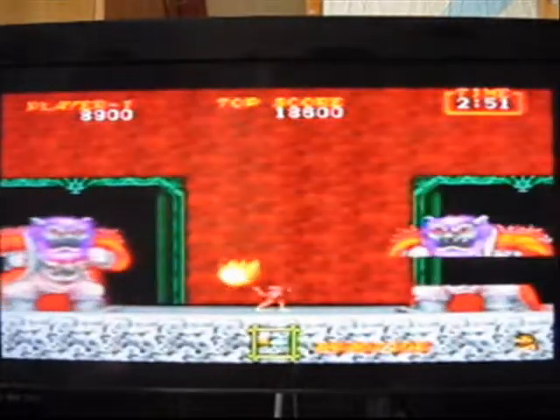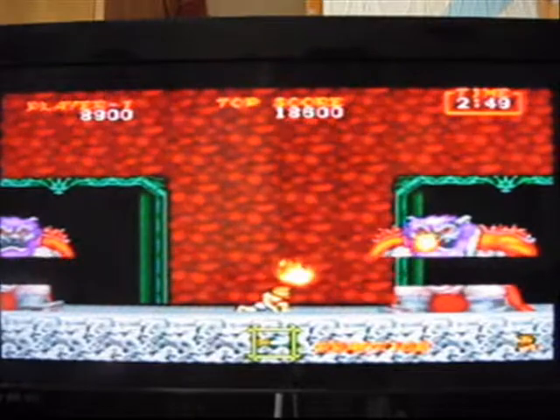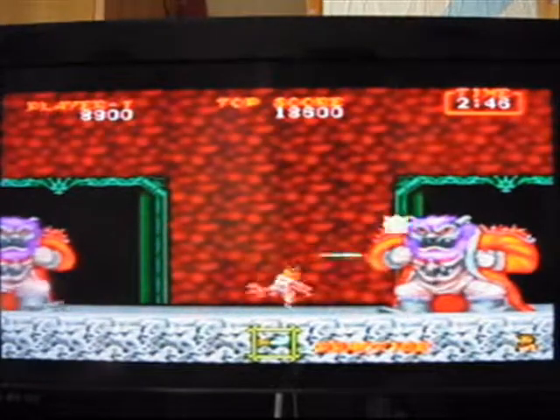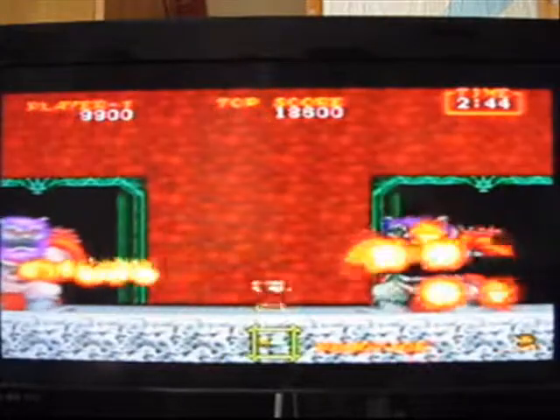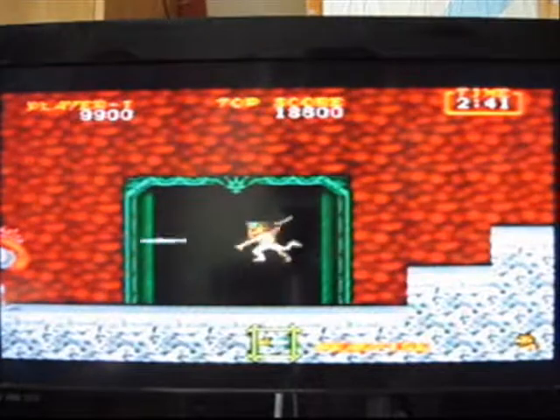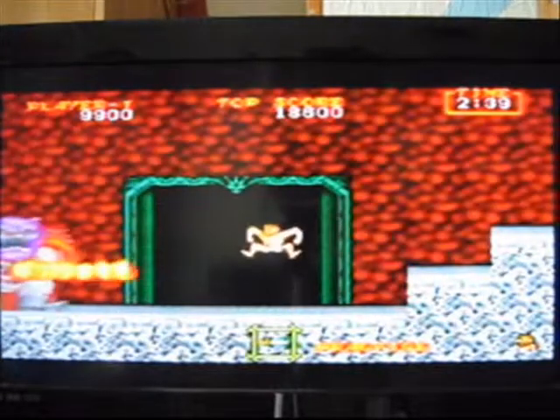These glitches are most noticeable during boss fights, where black lines sometimes randomly appear on the bosses' torsos. Whilst these errors don't really affect the gameplay, they do suggest a lack of effort on the developer's part. For that reason, I can only award Ghouls and Ghosts 7 out of 10 for graphics.